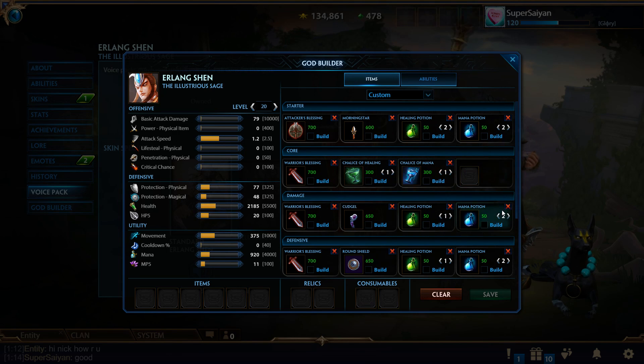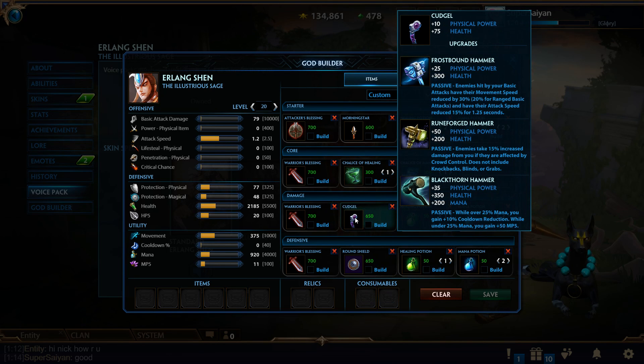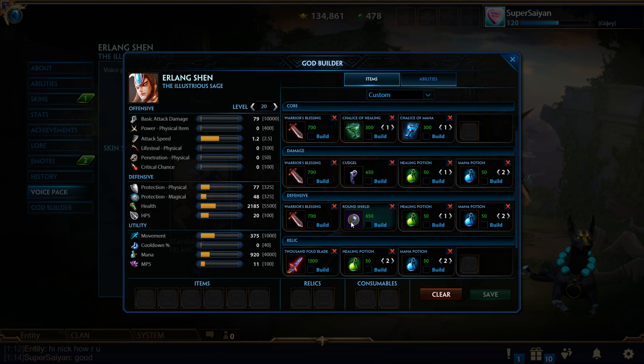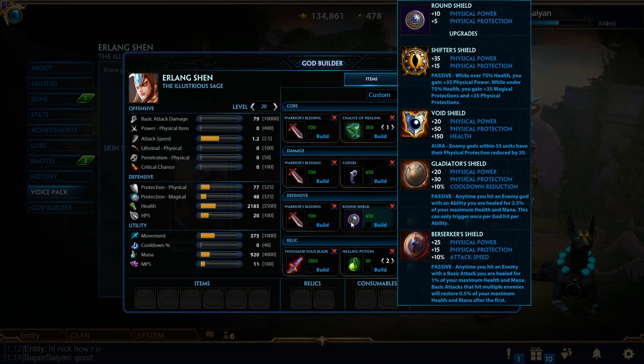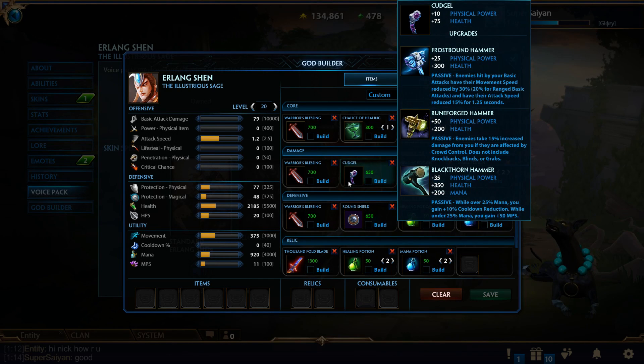Other starts include Boots and potions, or straight up five potions of each. There are also Warrior's Blessing starts that lead into specific items — like the Cudgel going into Blackthorn, Runeforged, or Frostbound. Generally you'll go into Blackthorn, or sometimes Runeforged depending on how much CC your character has. Same thing with Warrior's Blessing into the Round Shield, which can be built into Gladiator's Shield or Berserker's Shield. Berserker's Shield could be good on Bologna or Erlang Shen; Gladiator's Shield on Kukulan.